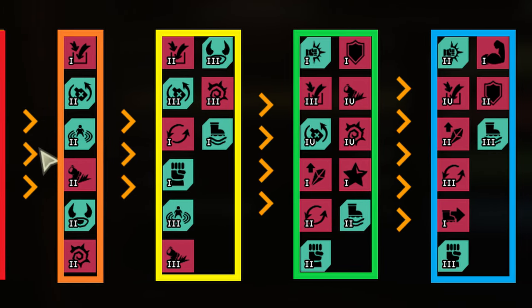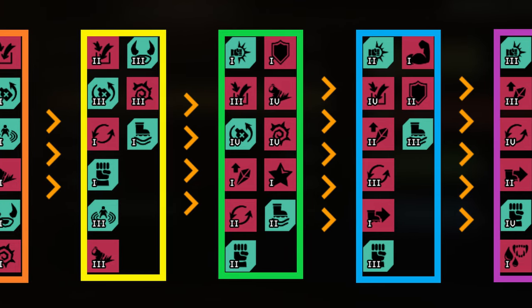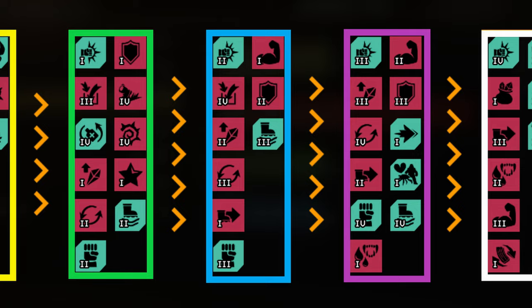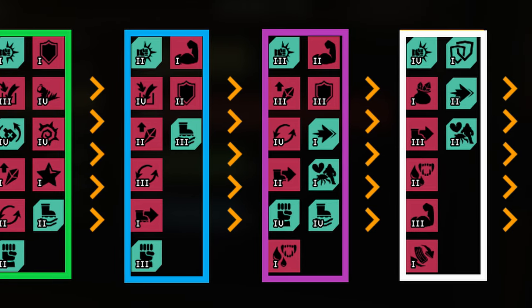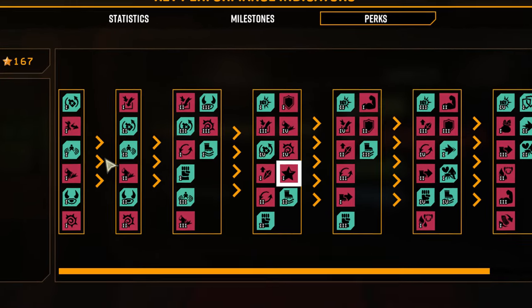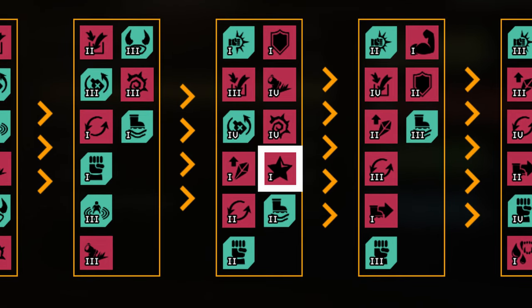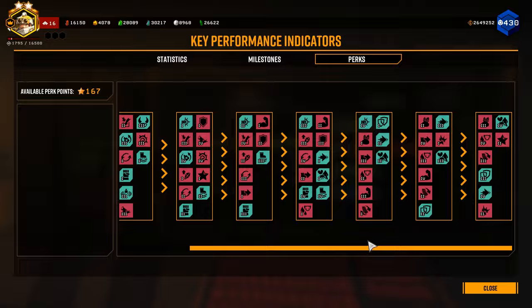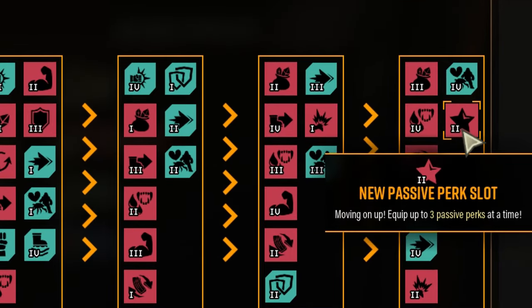As you progress down the tiers, each unlock is going to cost more and more perk points, but luckily they aren't very hard to obtain, so you will very likely have enough to buy the things that you want pretty quickly. Your top priority should be reaching tier four, where you can buy the upgrade to unlock an extra passive perk slot. You can unlock a third and final passive perk slot in the final tier, tier eight, as well.